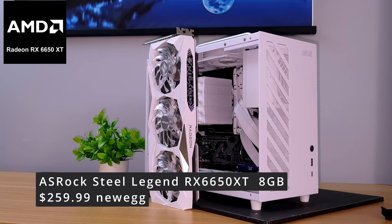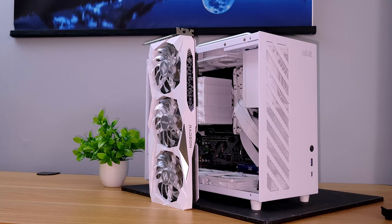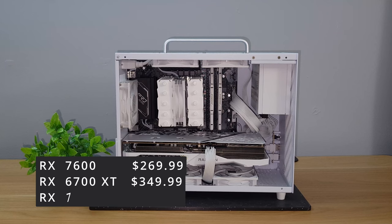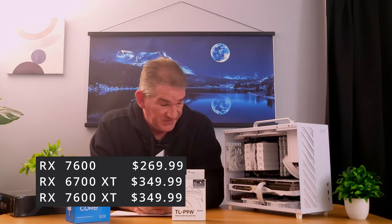For the GPU, we went with the ASRock RX 6650 XT Steel Legend Edition — a beautiful white and silver card that goes nicely with the case. It's a great card for 1080p gaming. This is a last-generation card, so if you had an extra $20 you could go up to an RX 7600. With a bit more money, you could go with a 6700 XT or the 7600 XT — though you'll actually get better performance out of the 6700 XT. If you want 16GB of VRAM, the 7600 XT would work too.